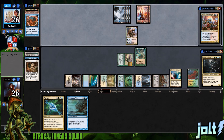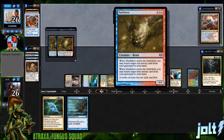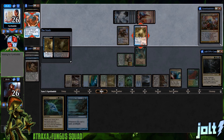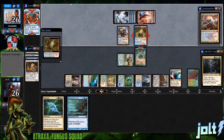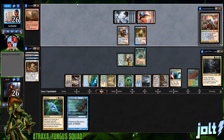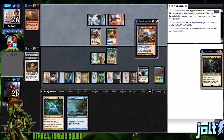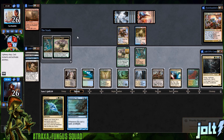Let me pause the video — sorry, had to grab some water. Our opponent gets down Nucklavee: enters the battlefield, return target red sorcery card from your graveyard to hand and target blue card from your graveyard to hand. So Squee is coming back and then Rewind. The good thing is they're completely out of mana. They brought back Rewind and the draw cards ability — not the end of the world. We'll get the spore counters on Elvish Farmer and Spore Sower.